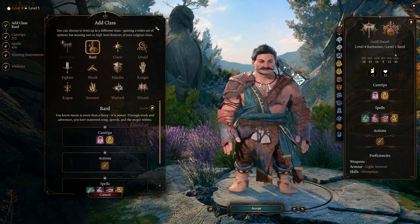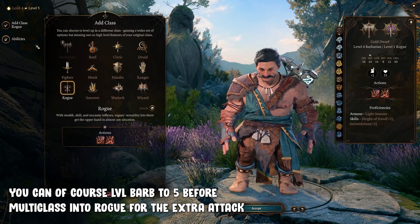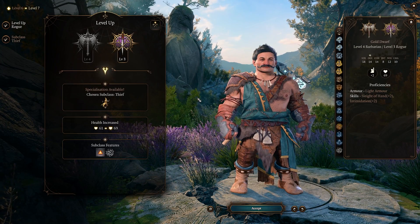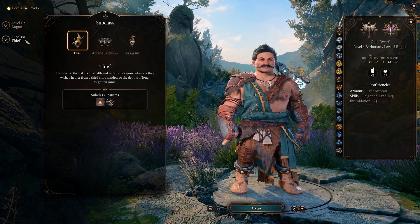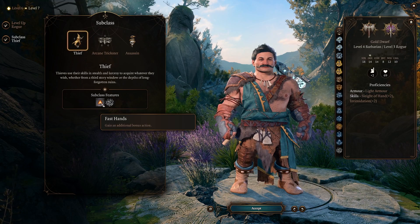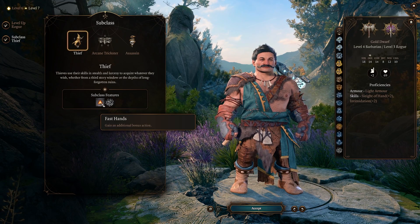At level 5, we go into the multi-classing area and choose the Rogue, because we just want to get to level 3 with the Rogue. At level 3 we can choose our subclass, and this will be the Thief — because there we get another bonus action, which means we can jump an additional time, which is exactly what we need.